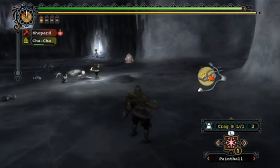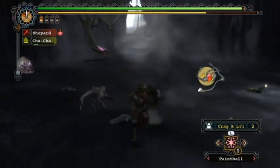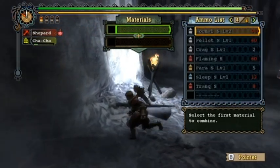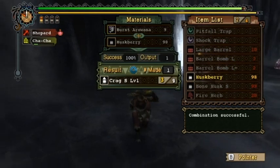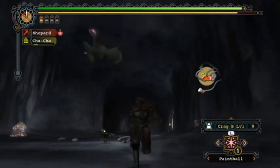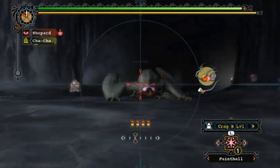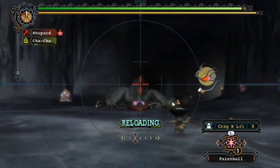I try to keep the brightness a little high on this — hopefully you can see it okay. It looks pretty clear to me, definitely a lot better than my Gigginox longsword tutorial. And Crag shots are just really fun to use. If you weren't aware, if you hit him in the face the explosions actually do a small amount of KO damage.